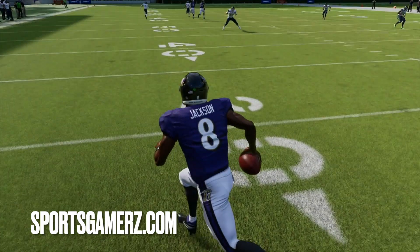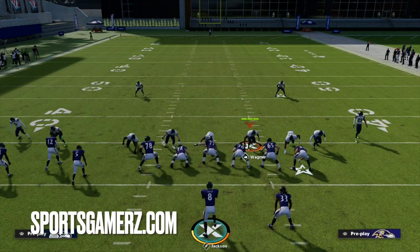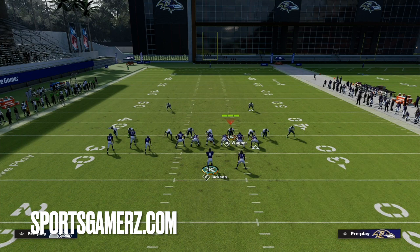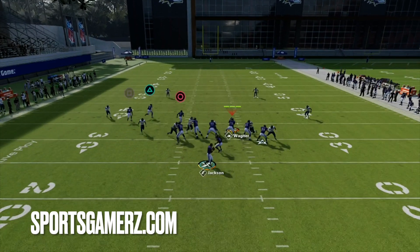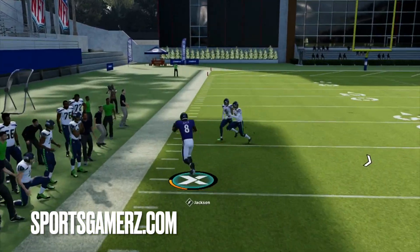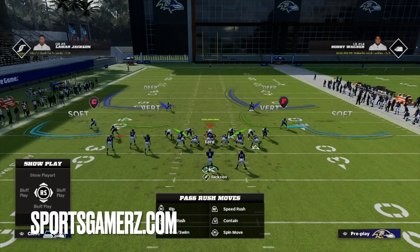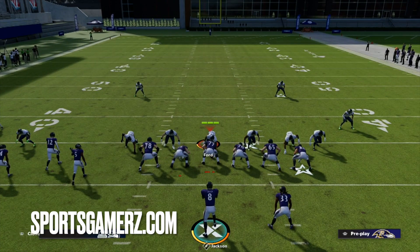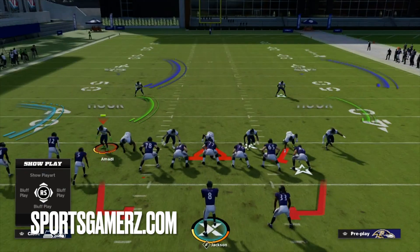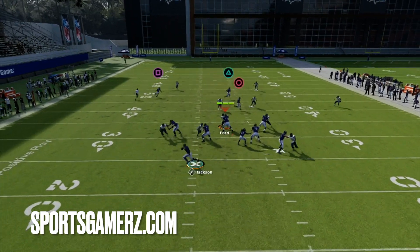Even when people blitz their whole team and you have multiple guys coming free, if you know how to step up in the pocket and wait for the rushers to engage before you roll out, you're getting free yardage — contains or not. Even when they have the angle, defenders just don't have the speed to chase you down. You can slide a corner in to make sure he's on the contain, and yet still the same problem occurs — he gets sucked in and you're out of there.